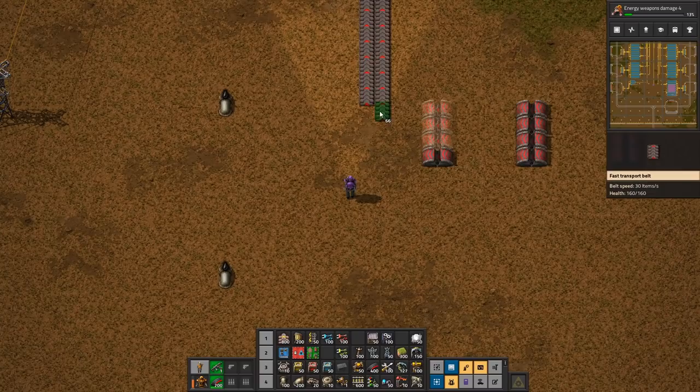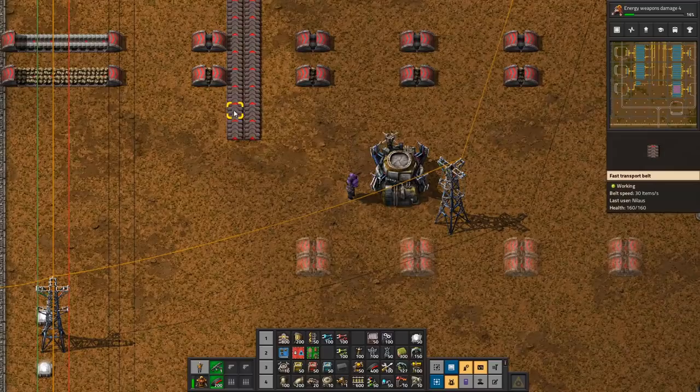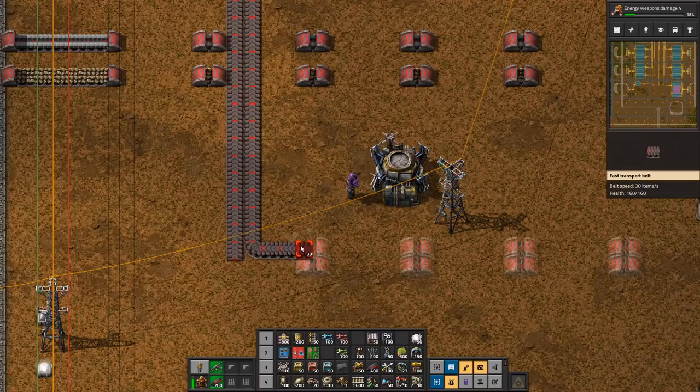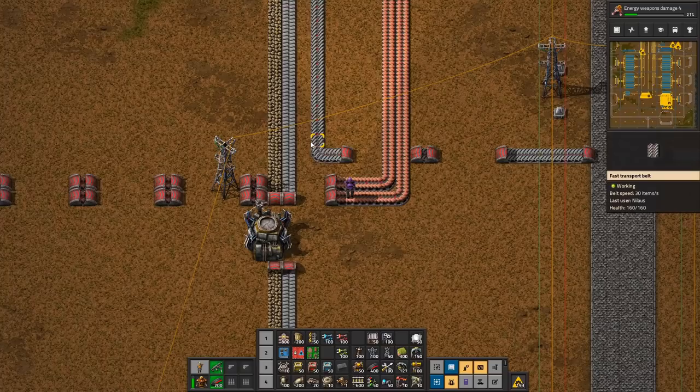Four and four and four. And this part just continues. I think we got it — I think that's it. There. So this one goes in. And what I don't have is the steel. Steel also needs to come all the way down here.